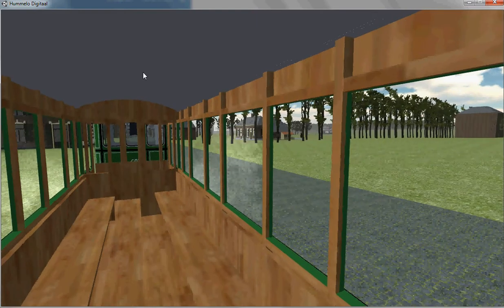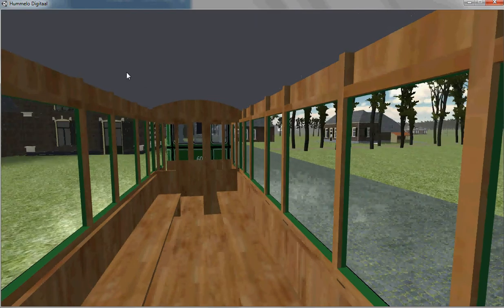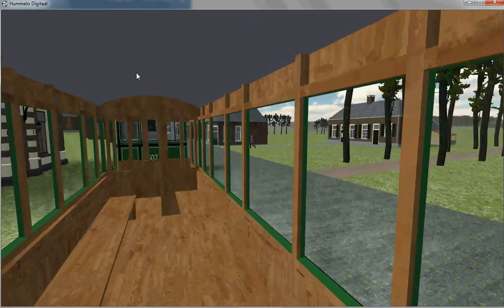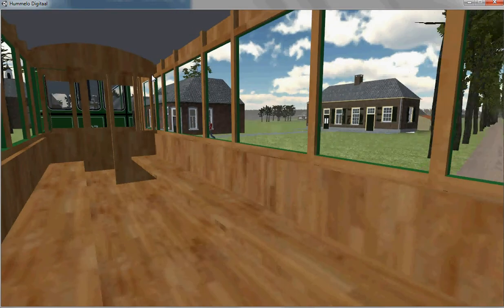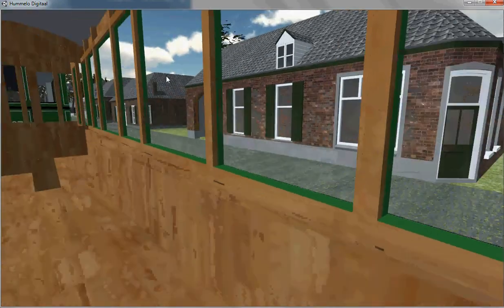Welcome to Hummelow 1900. We are back in the steam tram to watch the Enghuysen Castle. But there are some few improvements now. There are benches so I can sit on the bench and look out the window more properly.